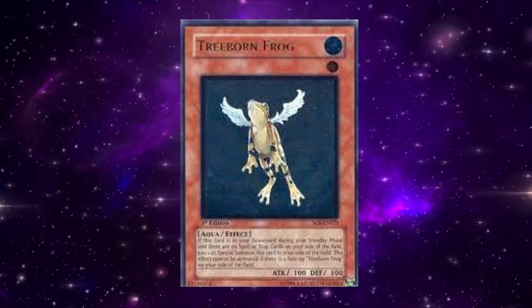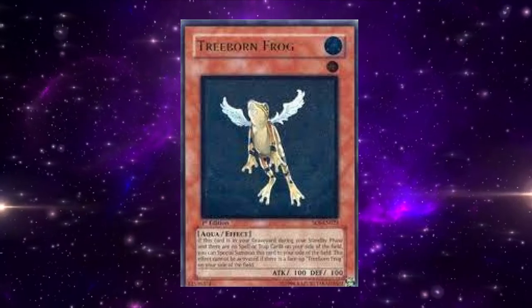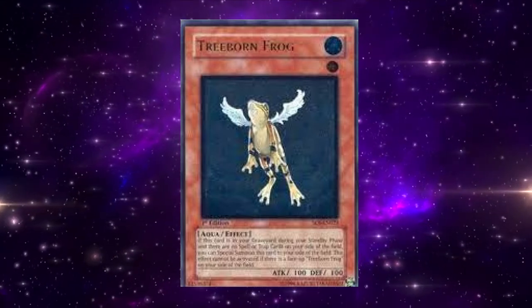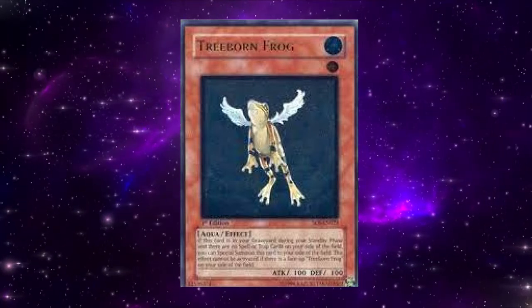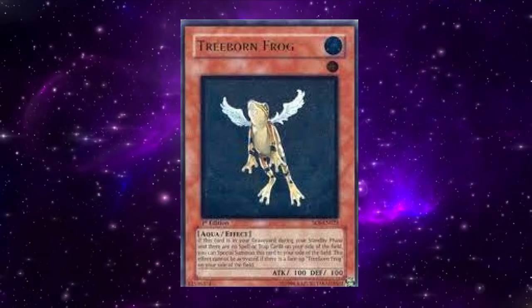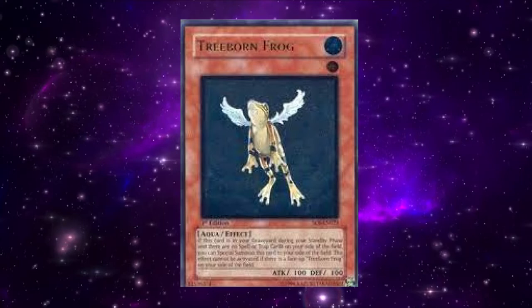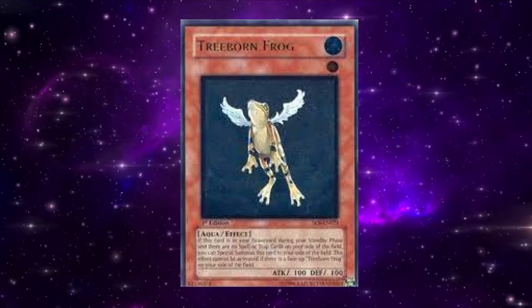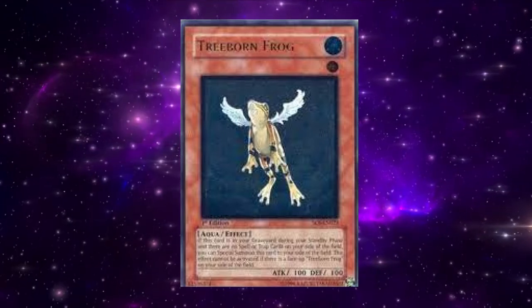One interesting thing you were able to do with Treeborn Frog back in the day — but since a ruling change, you can no longer do this — is that in the standby phase, Treeborn Frog would constantly try to special summon itself. If you have a card like Enemy Controller, when Treeborn Frog summons itself in the standby phase, you can activate Enemy Controller, tributing the Treeborn Frog, and use the effect to take control of an opponent's monster. Since it's still in the standby phase, Treeborn Frog then re-summons itself back out.